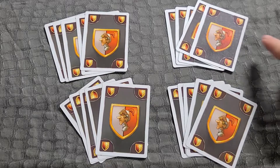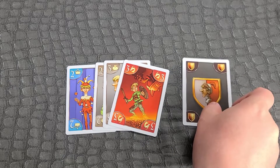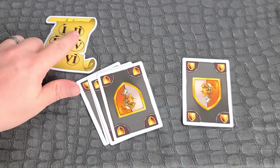How to play: Deal each player five cards. Draft cards by placing one card face down on the table and passing the rest. The direction of passing is indicated on the parchment.